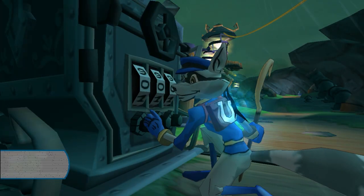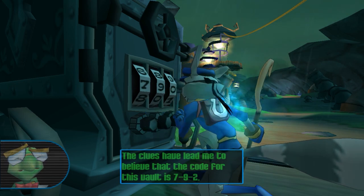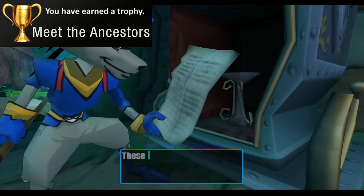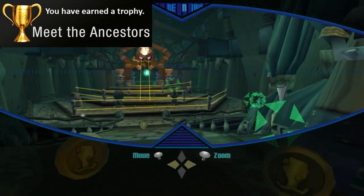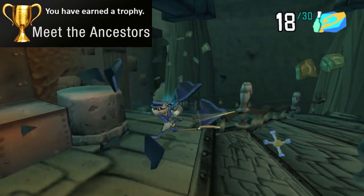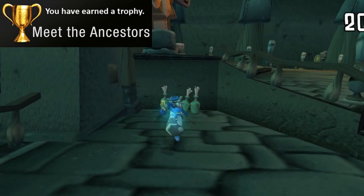Another thing I learned is that no matter which order you open the vaults in, you will get the same power-ups in the same order. The only thing that breaks the cycle is whenever you open your third vault in a world, you will get a blueprint instead of a Cooper technique. You'll need to collect all four blueprints to pop the Meeting the Ancestors trophy. These blueprints are those helpful items that our boy Bentley loads into your binocucom, allowing you to see the location of all the missing clues in the level.